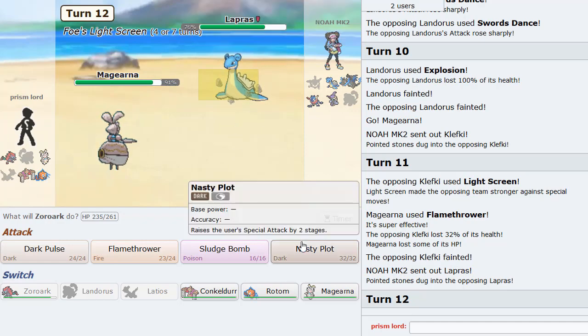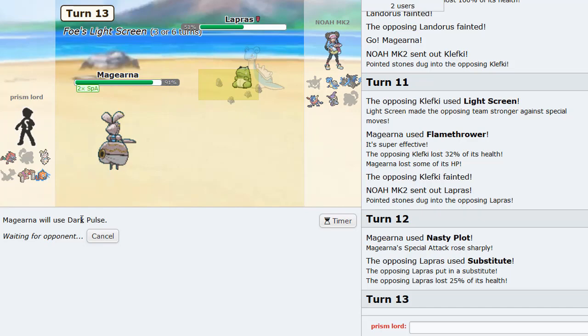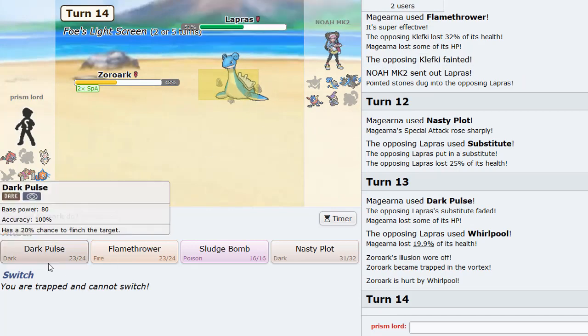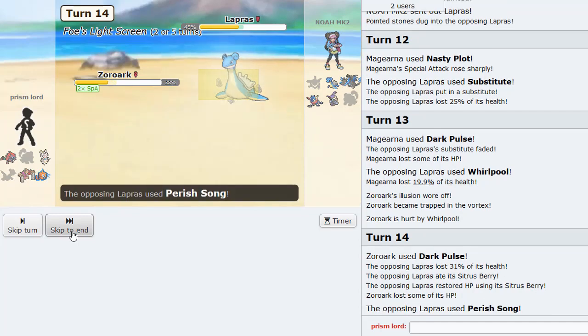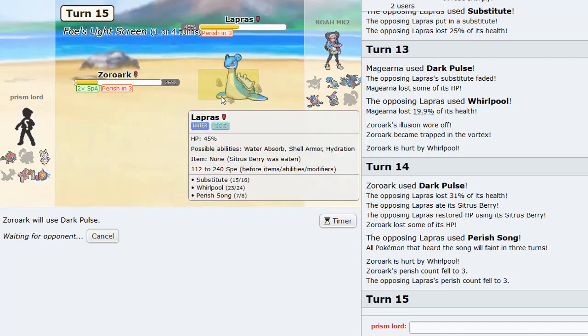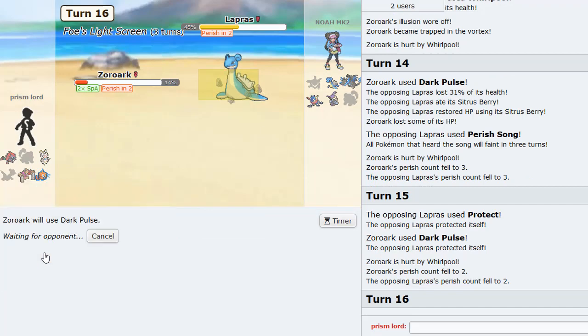He goes into Lapras - what is this thing going to do? I'm going to plot. Sub - okay. I want to break this thing's sub. Could he actually be Dragon Dance Lapras? No, he's just the Whirlpool set - never mind, we're good. He can't Perish Song me yet. I'm so glad Zoroark got Sludge Bomb this gen. Citrus Berry - what a lord. Nice Whirlpool trap - I actually use this thing too in OU, really fun and clean mon. His greens are like stalling down too so I don't mind that.